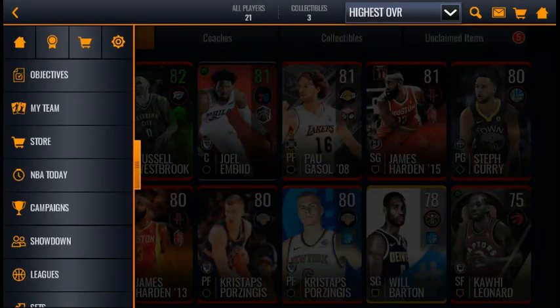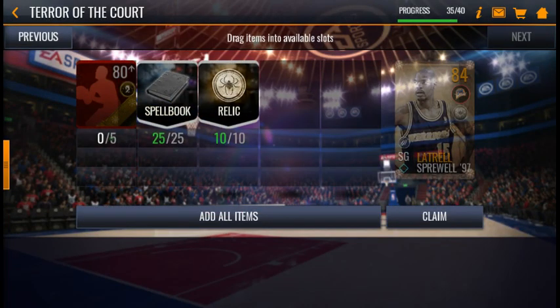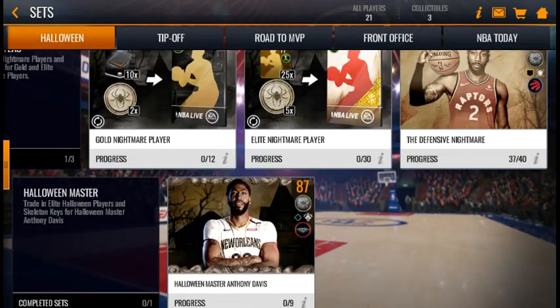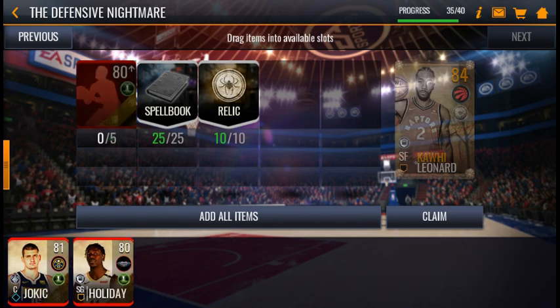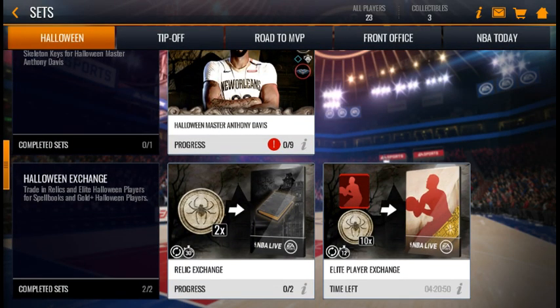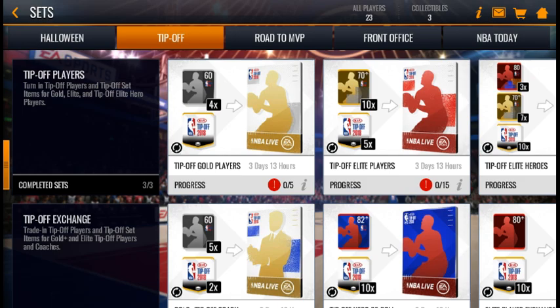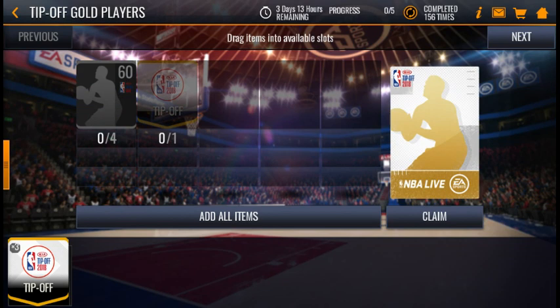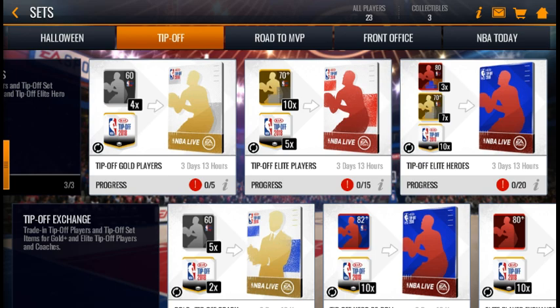Before we get into the elites, I'm gonna show you guys my progress. They did end up releasing this 84 Latrell Sprewell, so we're definitely gonna be grinding for him as well. But first we're gonna be getting our 84 Kawhi Leonard — we just need three more elites. I did end up pulling both of these from those elite exchanges. Since everybody's doing these sets, I have been grinding tip-off a lot ever since this Halloween promo dropped to get these elite tip-off players to put them in the set to get a Halloween elite.